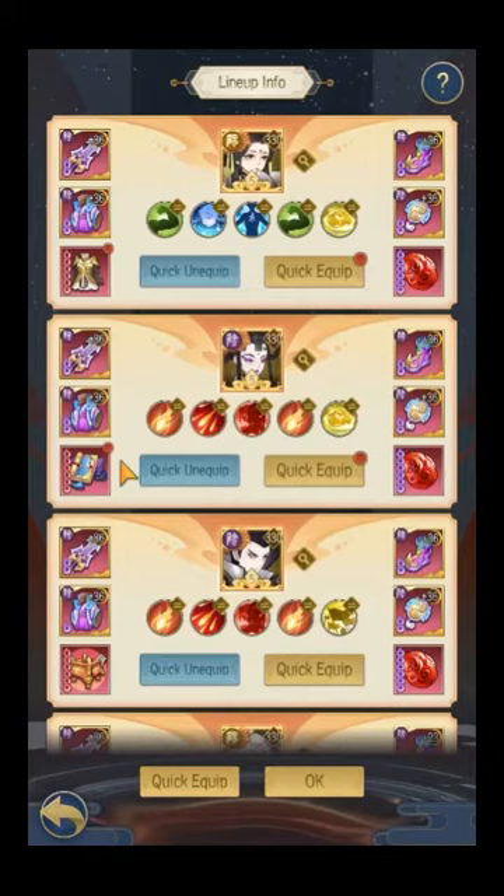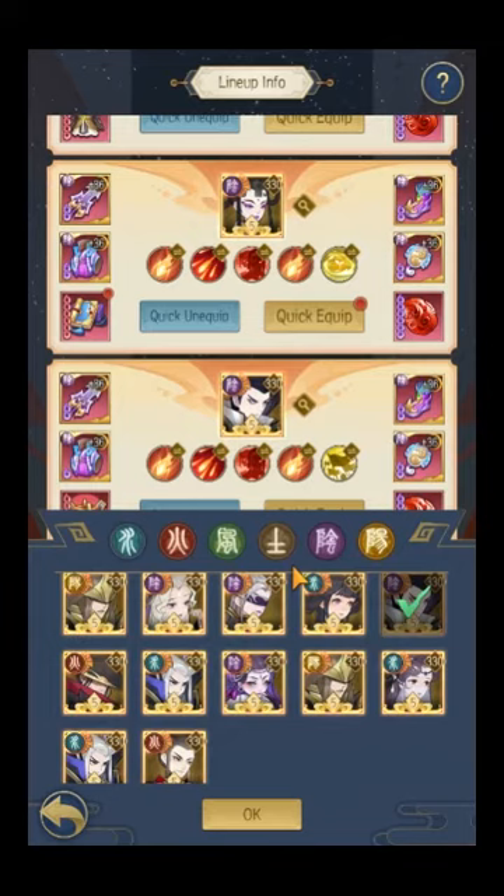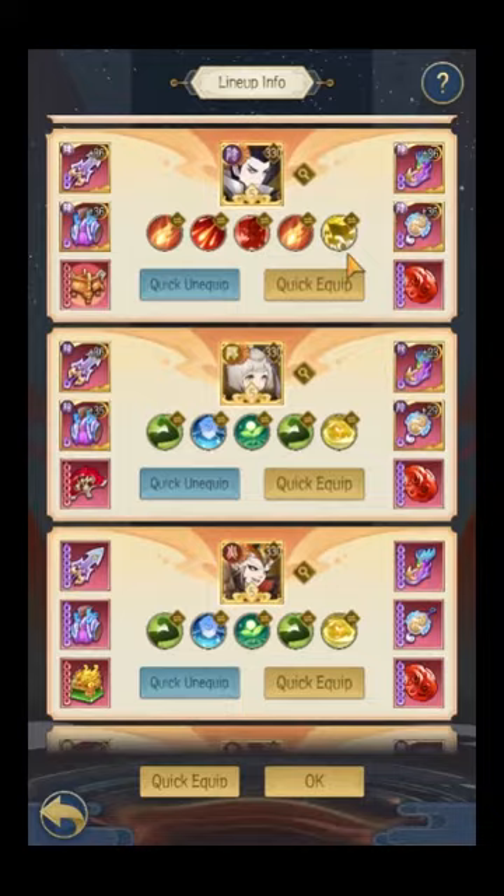For this Zhuge Liang boss, he's going to be a Scholar class, so definitely equip your Scholar artifact on your highest PvE damage dealer. In this case it's my Daji — she's going to be my main damage dealer in all these battles. I do have Chang'e, but apparently Chang'e doesn't work out as well compared to Jowin or Daji. However, during guild war Chang'e is OP and does much more damage compared to Daji or Jowin.